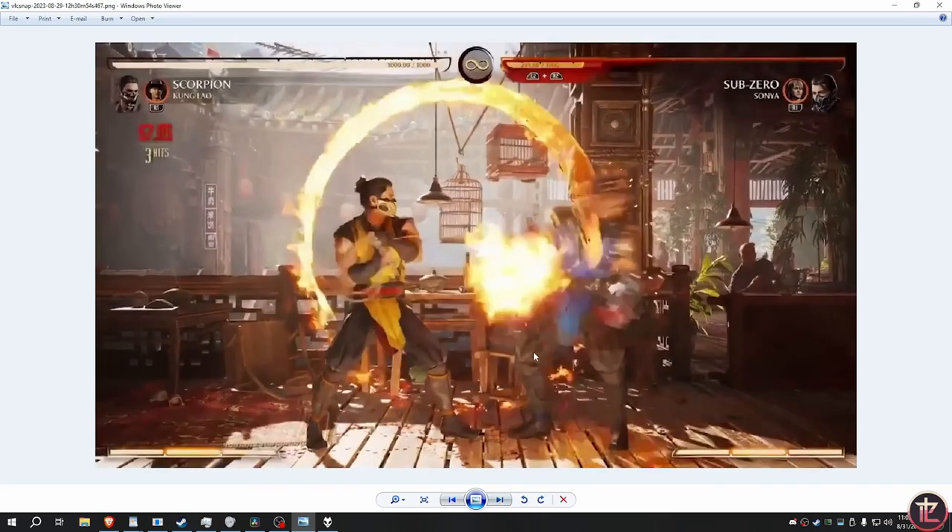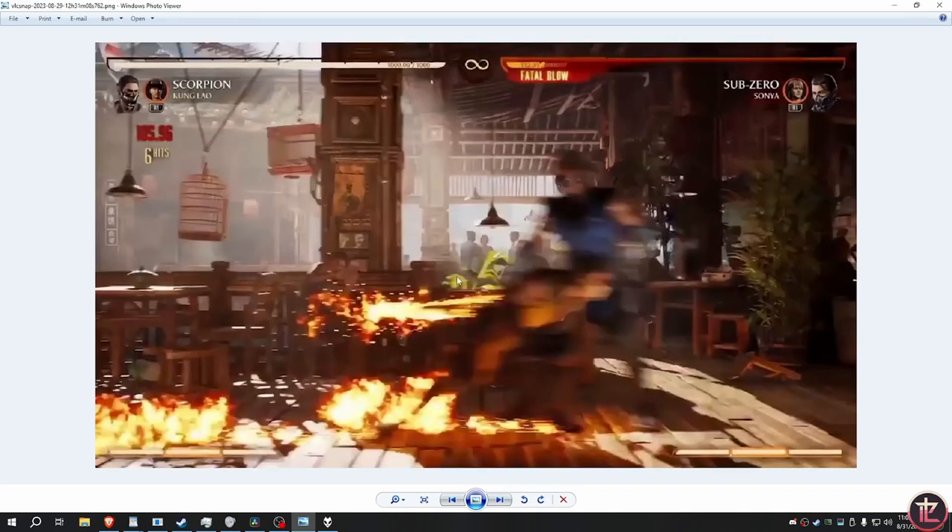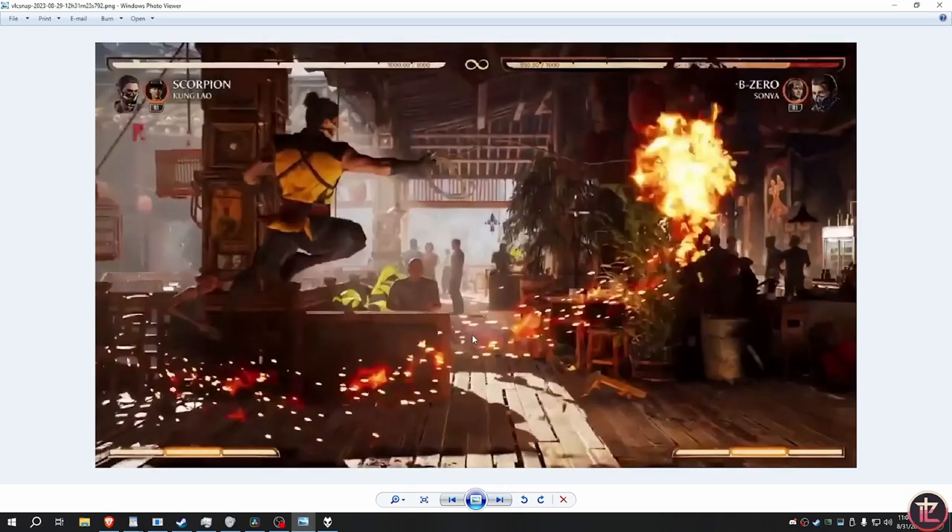This special move does a lot of chip damage, probably breaks armor. Call a cameo if it's unsafe to make it safe. Then this is his dash move they can use to whiff punish or in combos as a side switch. And this move is his air spear — air spear is ridiculous. You can catch people trying to jump from a distance or just do an instant air version and poke people.